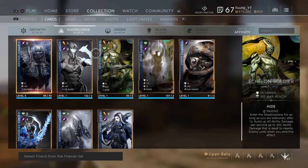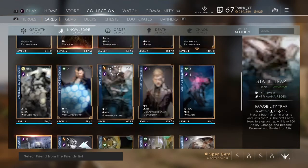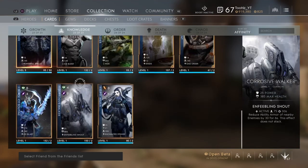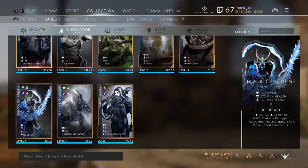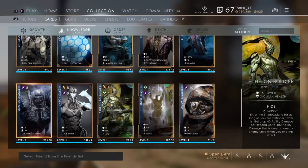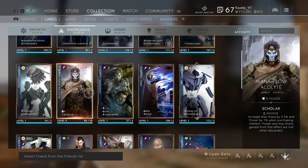In the Knowledge section: Arcane Dancer had its max health increased from 205 to 255 — decent card, not widely used. Cryo Agent received some bug fixes. Black Ice Routine had max health increased from 240 to 270. Echelon Soldier got a power increase from 12 to 15 — I could see more people using that. Mana Flow Acolyte got a solid buff: increased power gain per intelligence point purchased from 0.5% to 1% — that's a pretty big power spike.